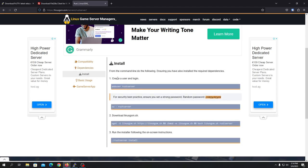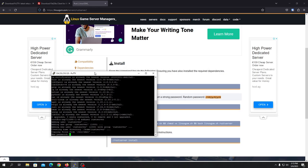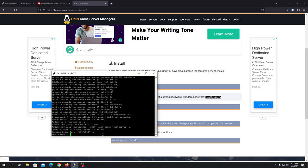Once that's done, go to the install tab. We need to create a user and log in for your server. You can do it as root but it's not recommended. Let's create a user — you can name it 'rustserver' or whatever you want. You'll need to set a password; you can use a strong auto-generated one or put in your own.